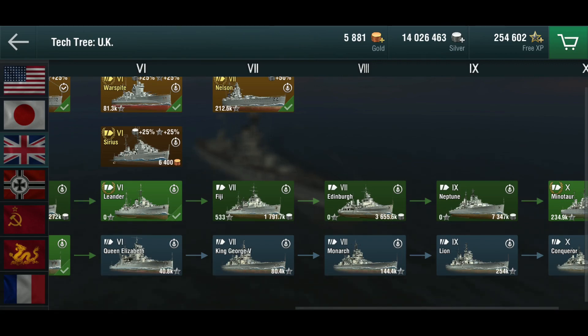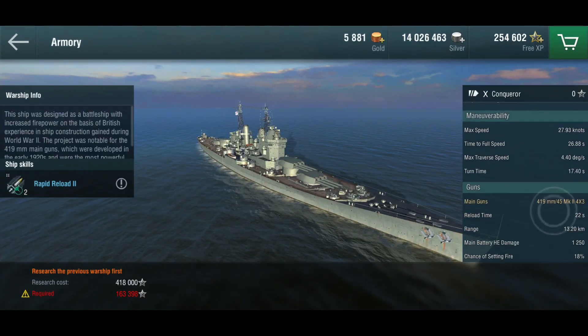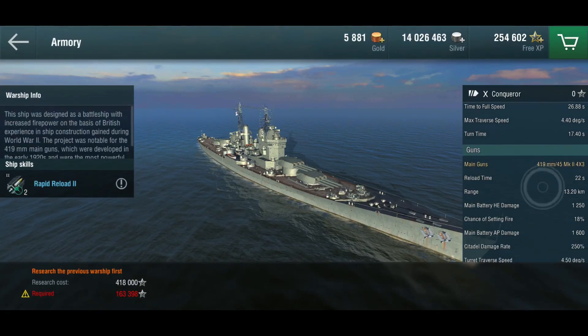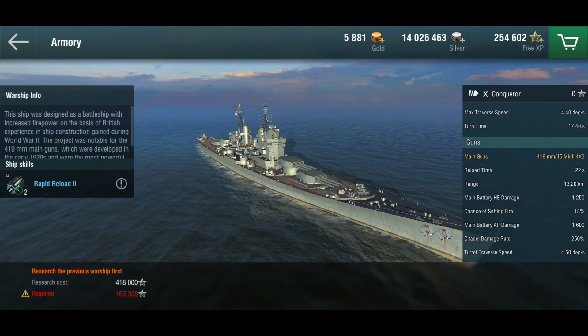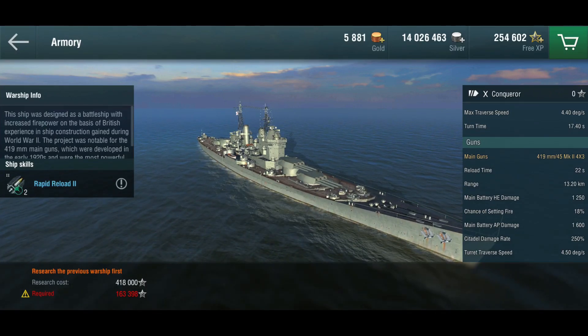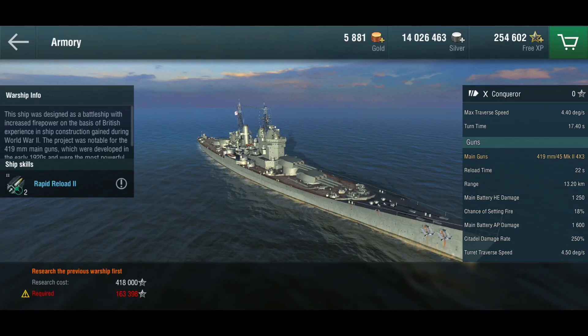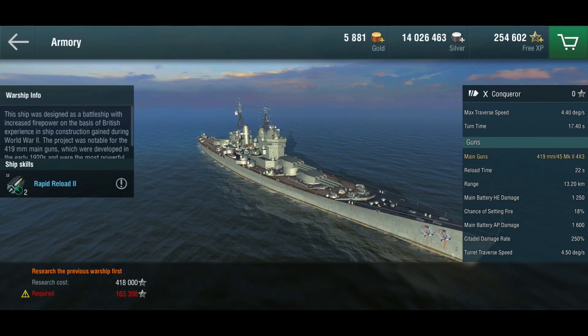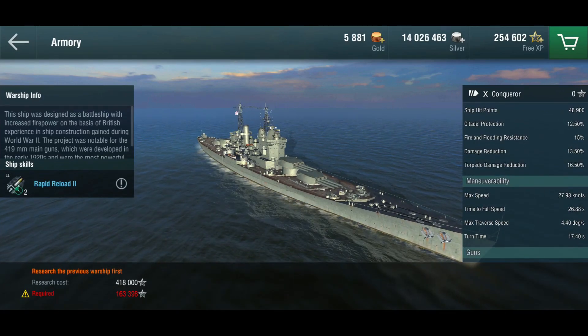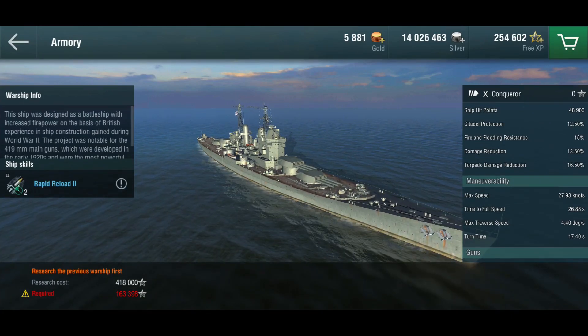What does this mean for how these ships play? The high explosive is not a bad choice, especially at long range and especially with the higher tiers — they have an insane fire chance. Looking at HMS Conqueror, she gets 12 420mm main cannons with an 18% fire chance and very respectable damage numbers — and that's stock, unupgraded. They also get the rapid reload skills. So not the greatest tanks, not super well armored even at upper tiers, but very effective high-explosive shells, which makes them extremely dangerous.